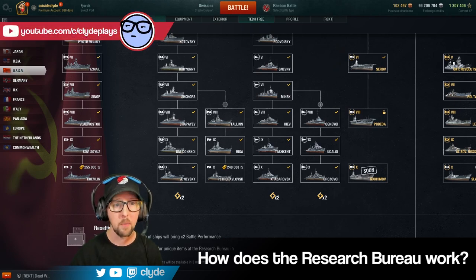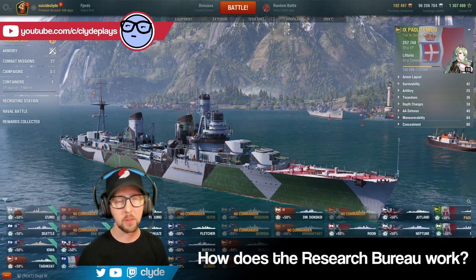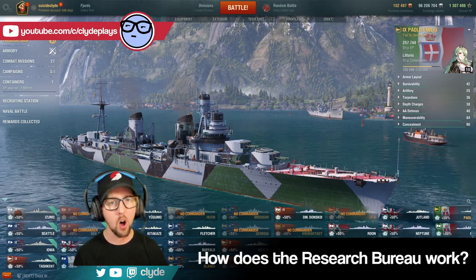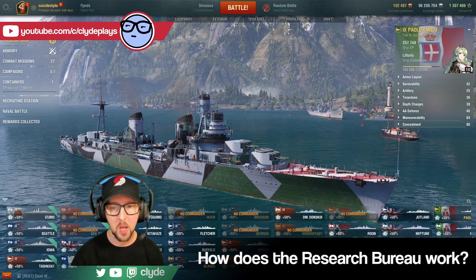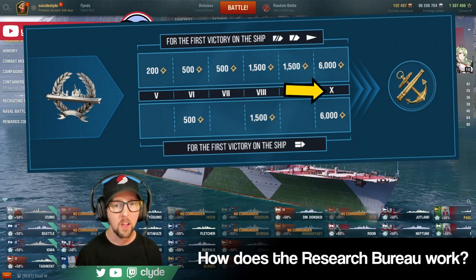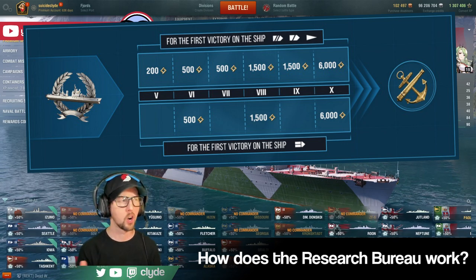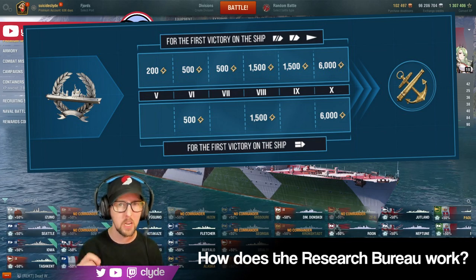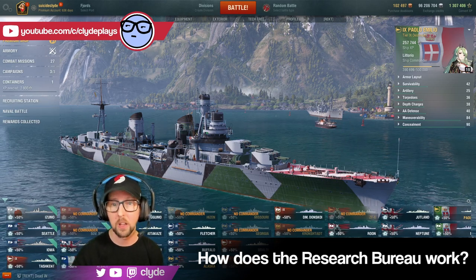At that point, you put a captain on tier 1 and grind through tier 2, tier 3, all the way back up to tier 10. As you do this, you eventually get to your tier 5 ship. At tiers 5, 6, 7, 8, 9, and 10, there is a bonus applied where you earn research points on your first victory in each ship as you re-research the line. That's basically how it works at a high level.